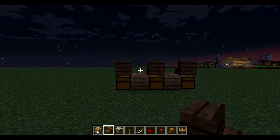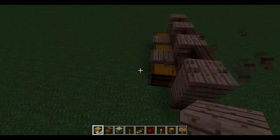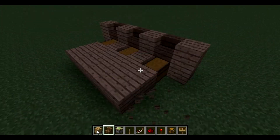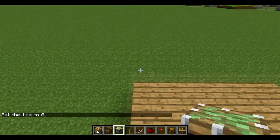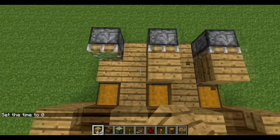Now just cover this up like this. Put some blocks here. I'm going to turn it to day — time set zero. Now put pistons here like that, and put some wood like this.